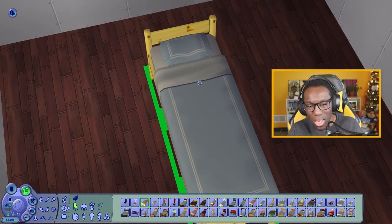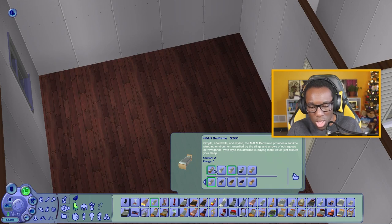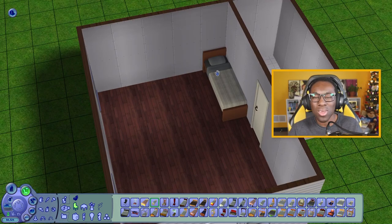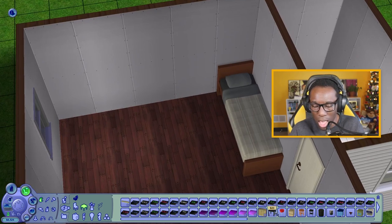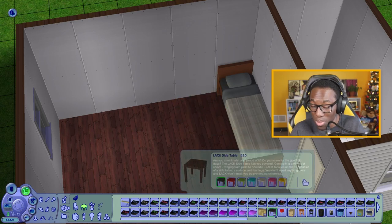Maybe we go with the IKEA bed instead — change the style to make it a little more decent. We'll go with maybe this color right here. It's only 60 more simoleons and I like it that way.